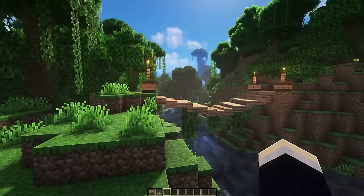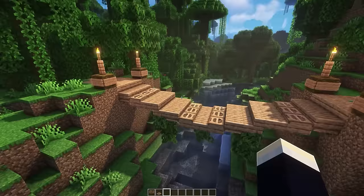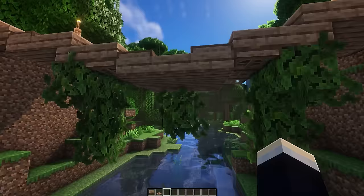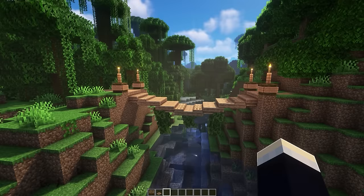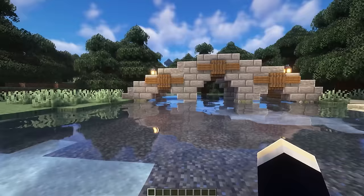The jungle biome bridge is like a rope or suspension bridge, with cool-looking tiki torches on top of jungle wood on both sides. The bridge dips down into the river area and has some nice lush leaves underneath. It definitely fits the jungle aesthetic well.